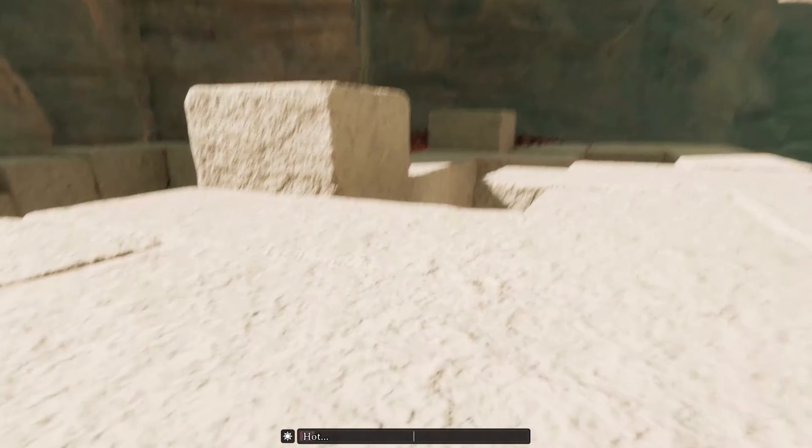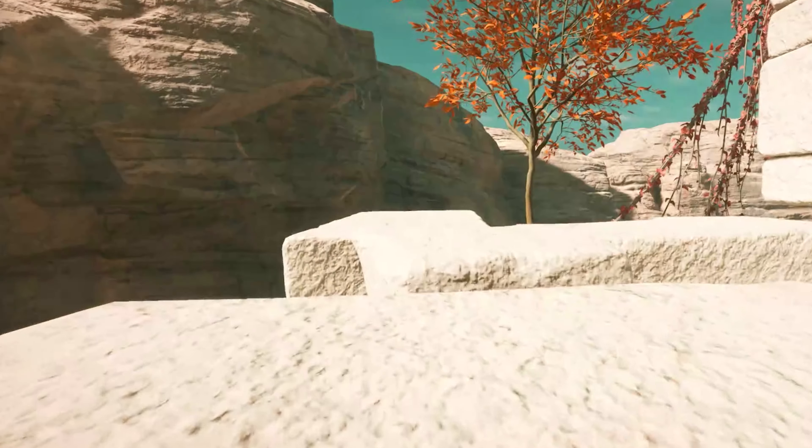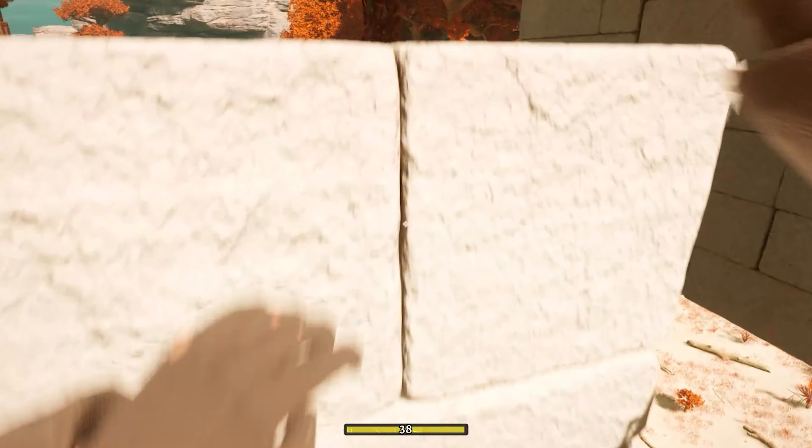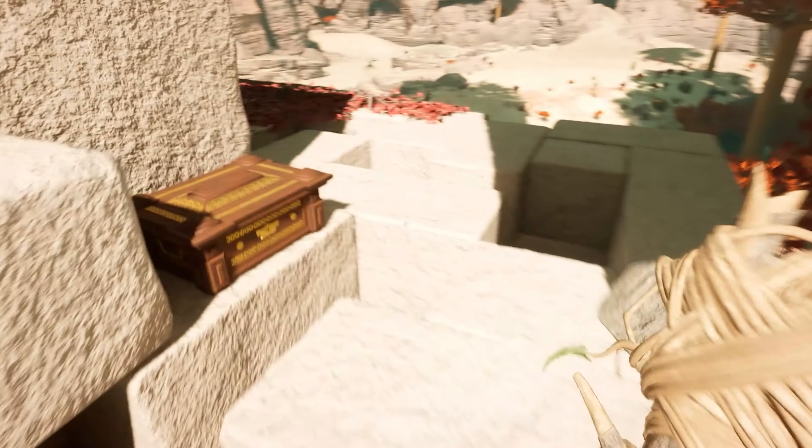Take the items and head back out and climb on the structure. Once you reach the broken slanted stone, you can climb up and reach a platform. Here, you'll want to jump across to the other side. If you don't quite make it, you should be able to grab onto the edge and climb up. Here, there'll be another hidden chest.